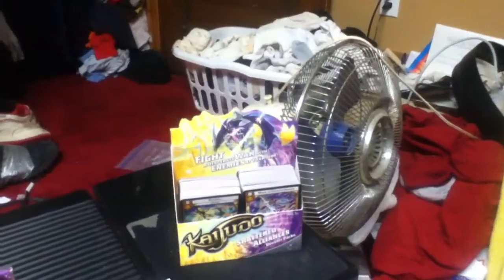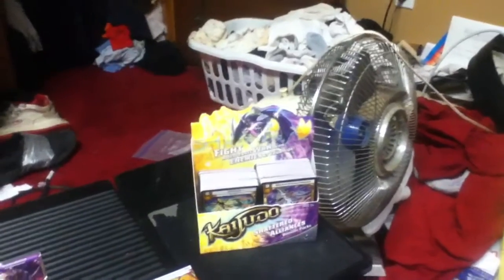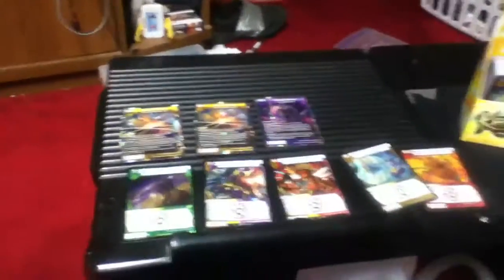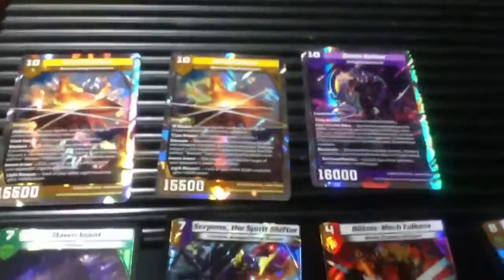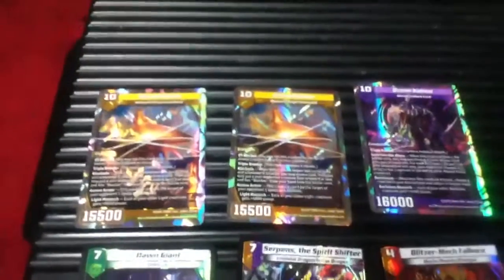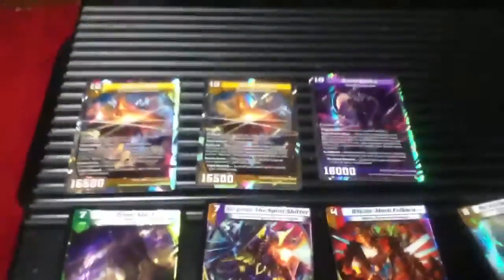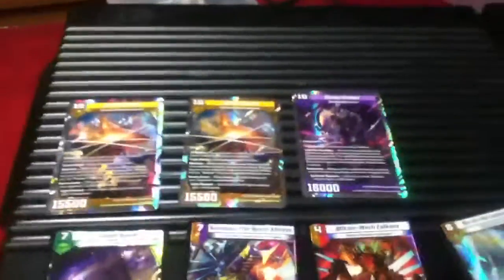Here are my supers and very rares. Starting off with the supers, I got one Eternal Haven as a box topper, and then in the last three or four packs I pulled another Eternal Haven in the third or fourth to last pack, and Queen Kalima in the very last pack I opened. Those three right there were more than worth my money.